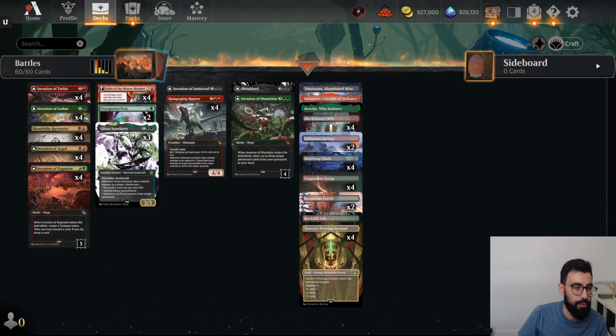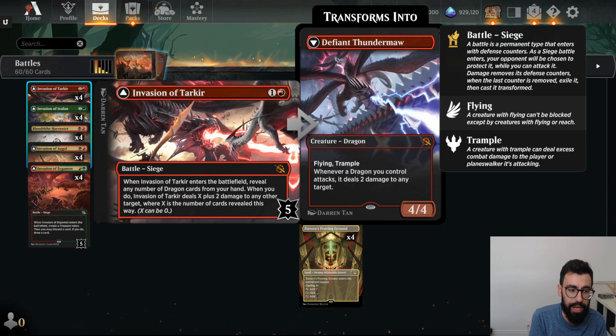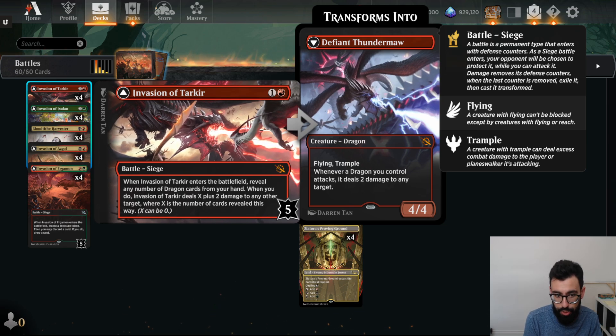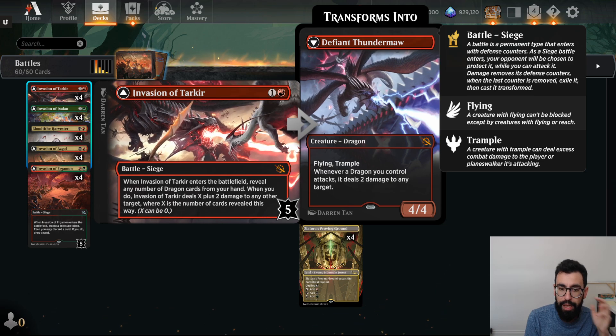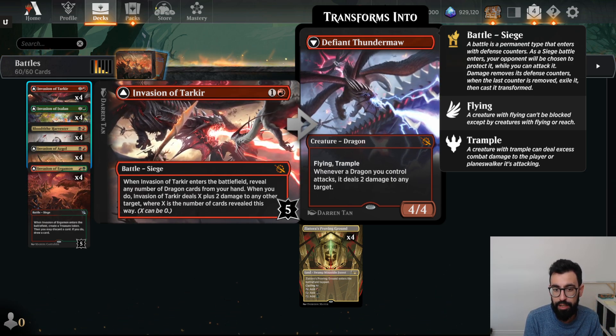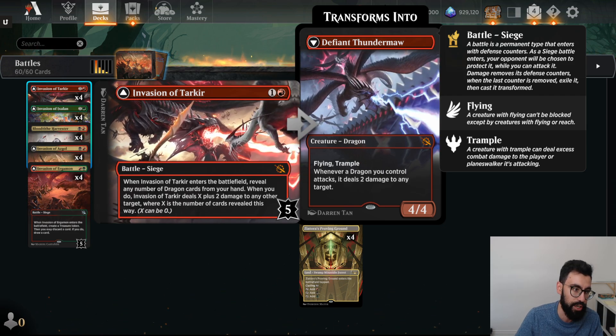We are playing a battle deck and we're going to give it a shot. We have Invasion of Tarkir — 2 mana, enters battlefield, we can reveal dragons from our hand. We're not playing dragons, but it's basically a 2-mana Shock that also has the upside of flipping into a Dragon — a Flying Trample 4/4 that deals 2 damage upon attack for each Dragon.